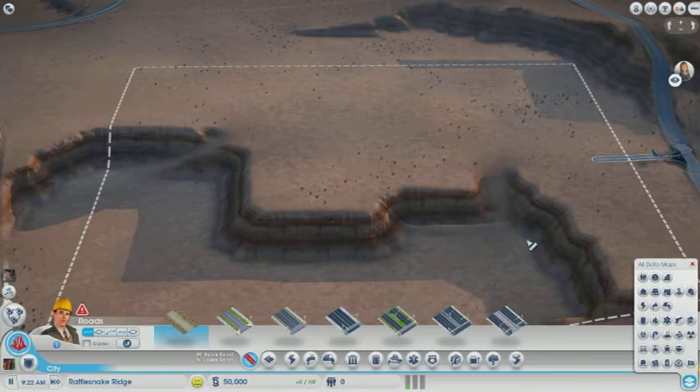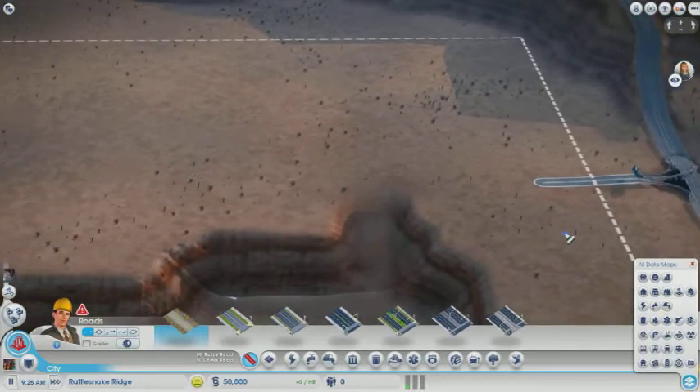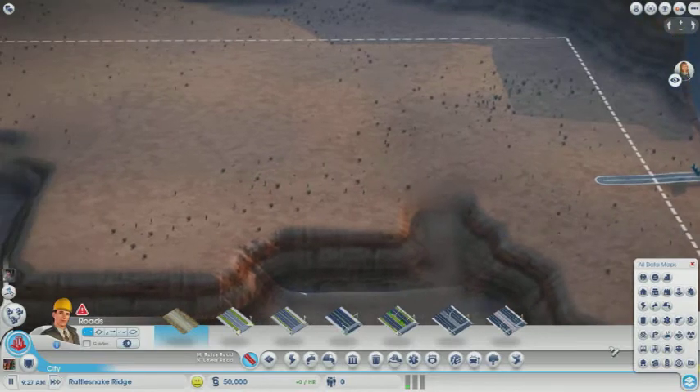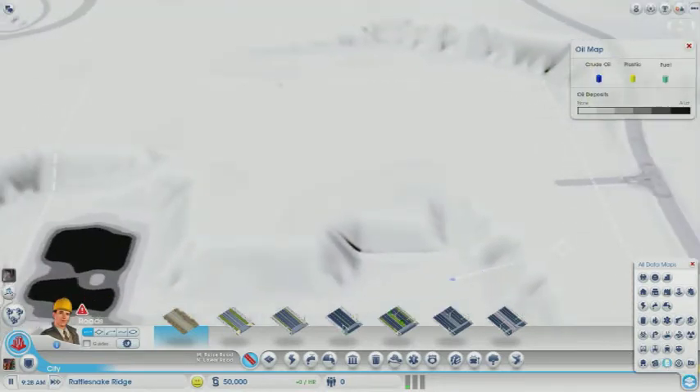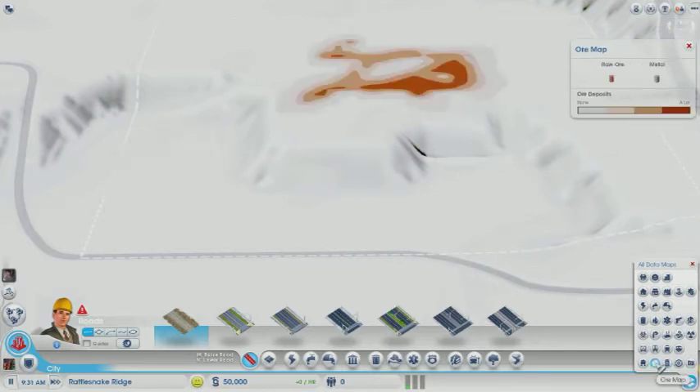Yes, it's definitely going to be interesting. And if the Glassbox cannot handle commuting, at least we'll be able to see what doesn't work and what does work. And worst case scenario, like we mentioned before, we just show it to Maxis. Dude, this doesn't work. They just got to watch it. Yeah, we're going to make them watch.